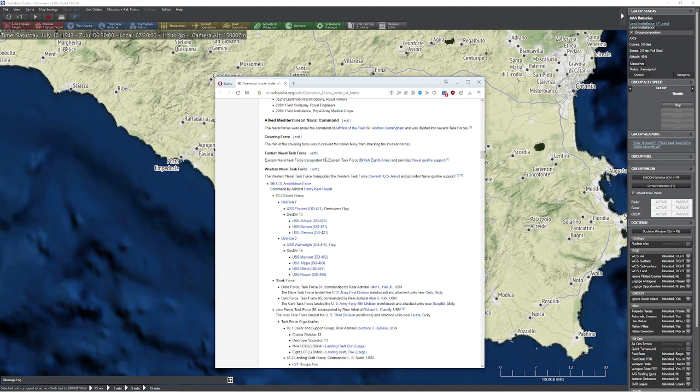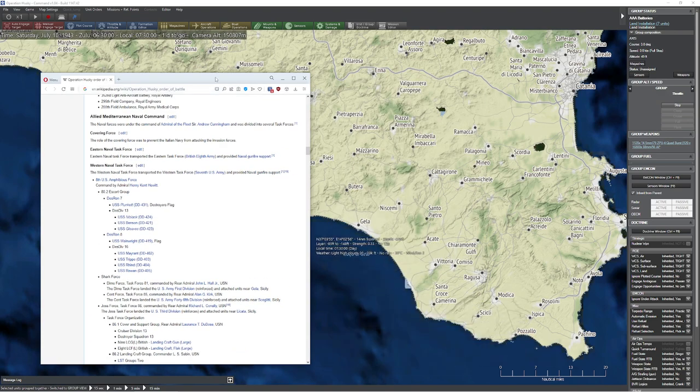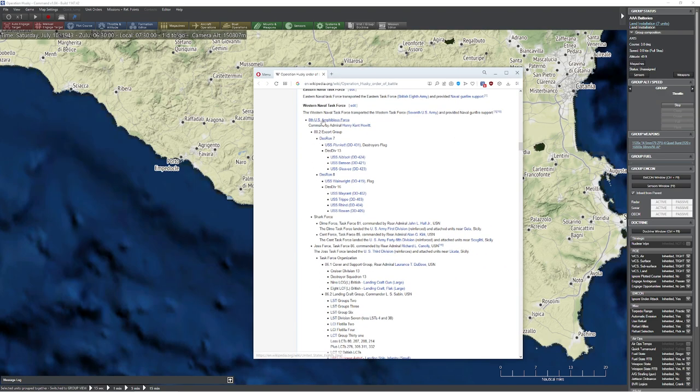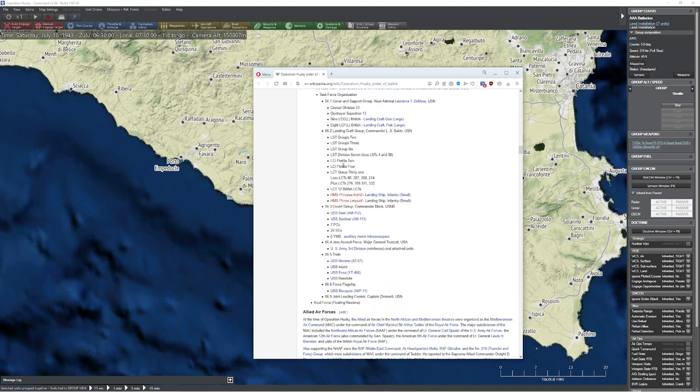Unfortunately, this website only has the Eastern Naval Task Force, which doesn't give us a lot. It tells us it worked with the British 8th Army, which is OK because they're down here anyway. But it also tells us we're working with the Western Naval Task Force, which consists of four destroyers here, five destroyers here. We have the shark force, and we have a whole bunch of LSTs, LCIs, LCTs. There's also an ARC class minesweeper - we're going to need those guys.